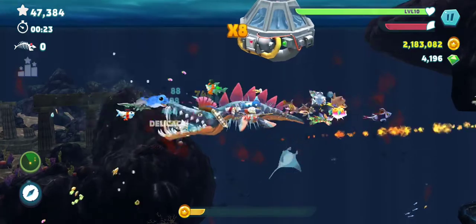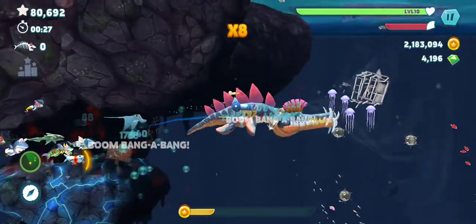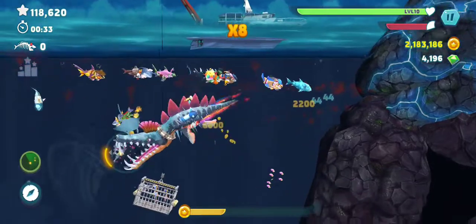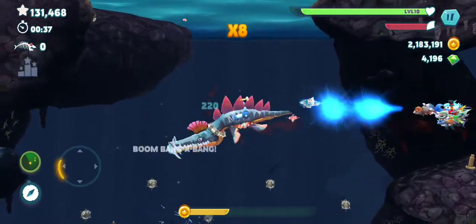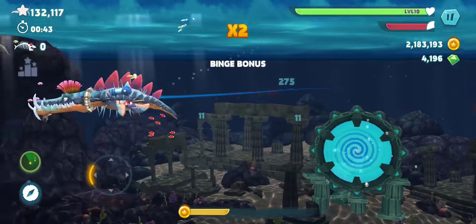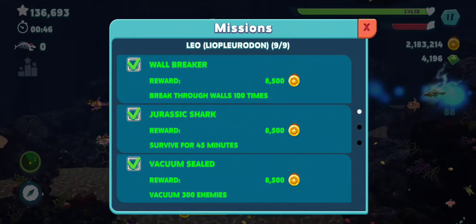Vacuum 300 enemies — so that's what I'm doing right now. When you boost, there's a little vacuum in front. I was thinking that maybe it's the vortex necklace, but every time you boost there's a little vortex. So you need to vacuum 300 enemies. I forgot about that — that's pretty awesome.